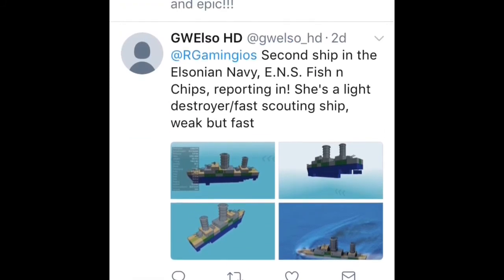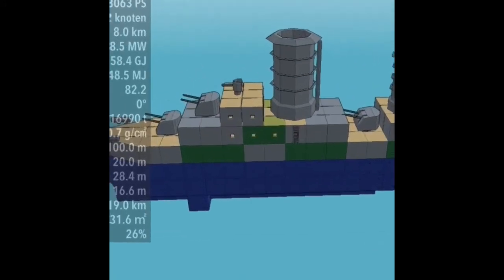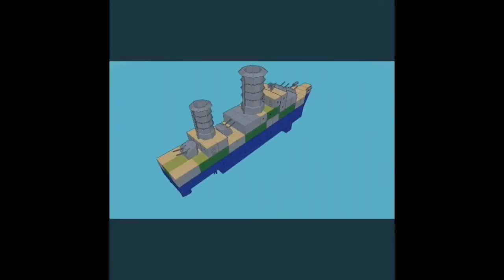Another one from GWEElsoHD — the second ship in the Ellison Navy, the ENS Fish and Chips. She's a light, fast escort. The hull needs work — it's too blocky. The engines are way too big for it. It's pretty slow — 35.2 knots — that's kind of slow for a destroyer; destroyers go a little bit faster. I like the superstructures and where the guns are placed. The torpedoes — destroyers should have torpedoes on the side. I'm gonna give it a 6 out of 8.